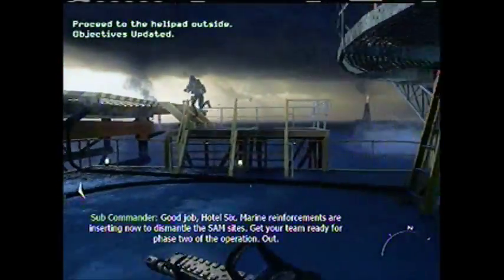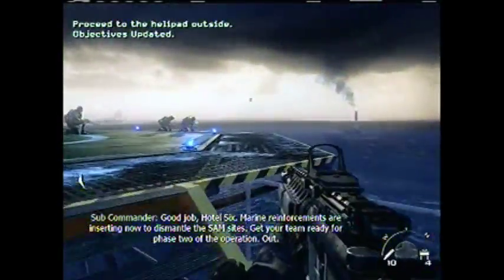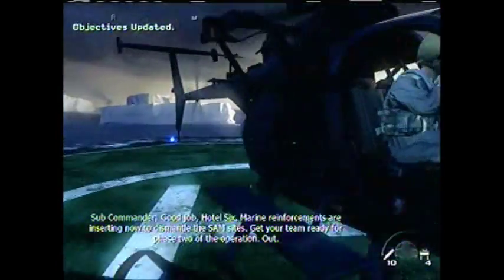All hostages have been secured — I repeat, all hostages secured, proceeding to LZ Bravo. Hotel Six, marine reinforcements are inserting now to dismantle the SAM sites; get your team ready for phase two of the operation.